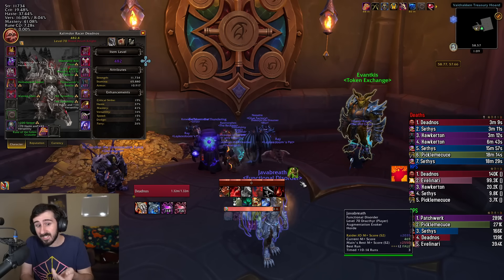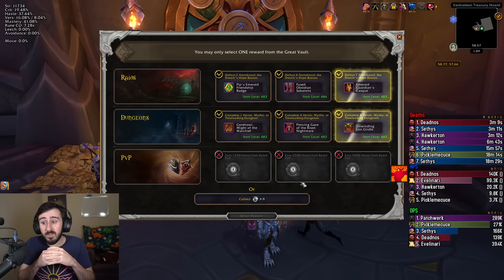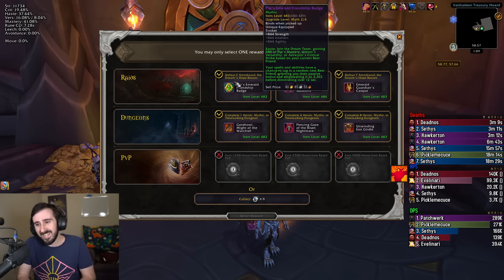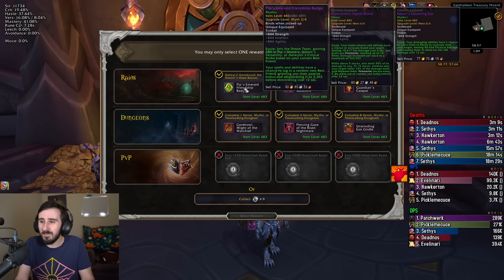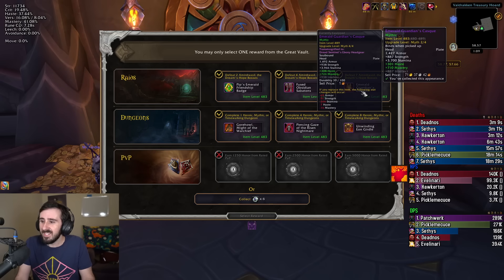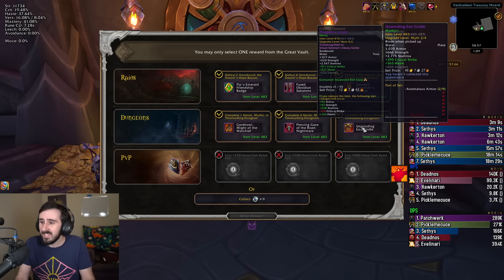Realistically it's not that bad if we end up taking a socket out of the vault this week either — if one of these items is socketed that could be quite good. So what do we got here? There's Pip's Emerald Dream Friendship Badge, which I'm not interested in — my trinkets are better, and the two damage frog trinkets for Blood DK are both quite good. There's boots but I already have boots, slightly different stats but won't be taking those. There's a helmet I already have, and there's a belt on the myth track with slightly more haste than crit than mine currently.